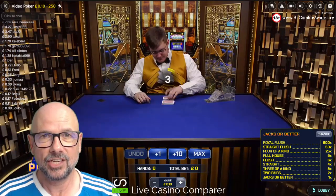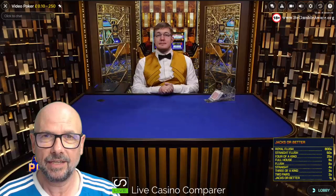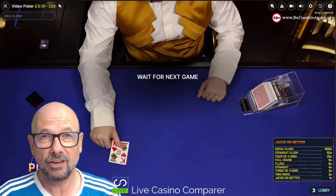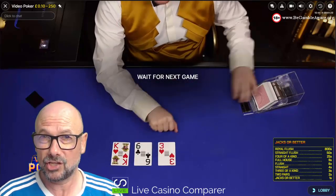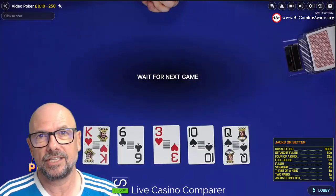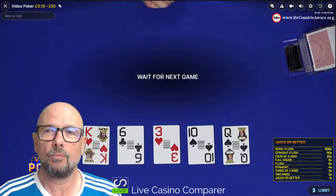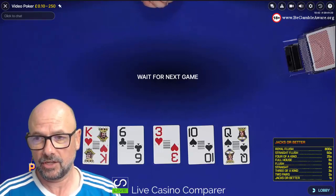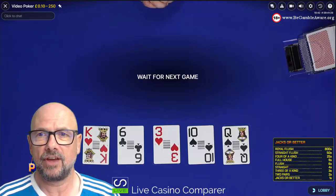Jacks or Better has an RTP of 99.54%, which is slightly better than the best Blackjack you'll find. 99.54% is brilliant. If you're playing a slot, you might be lucky to get 94%. It's obviously better than Roulette at 97.3%. So Jacks or Better at 99.54% is the basic game we're going to play, and then I'll show you some of the other variations.